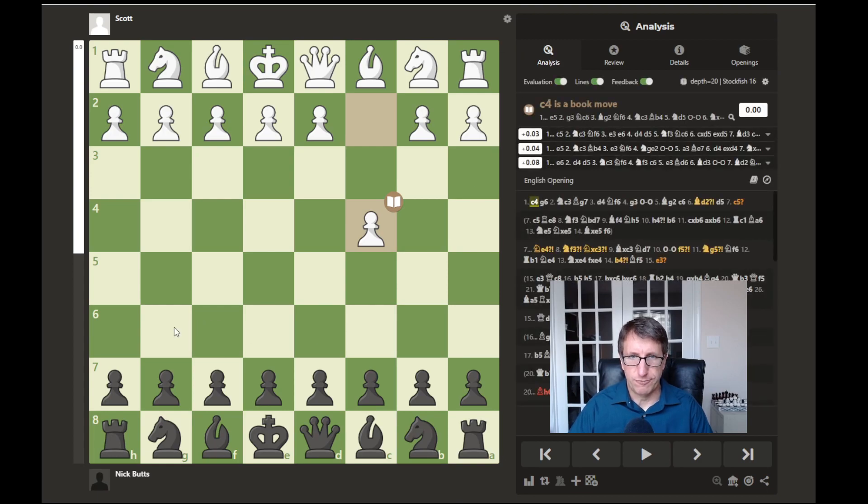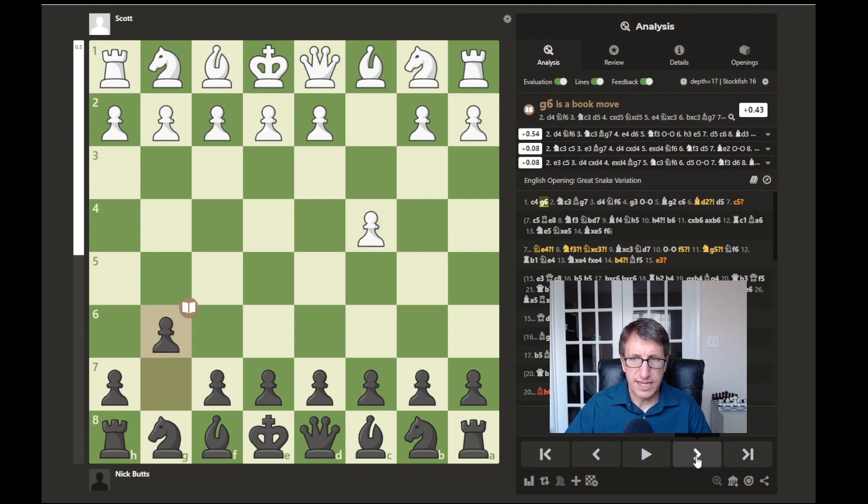In this English opening, you move the c-pawn and try to control the d5 square. I debated whether or not to play the Hippopotamus Defense setup against him, which we had played before. I started to do that, then changed my mind and it turned into a kind of King's Indian Defense.